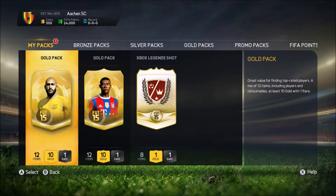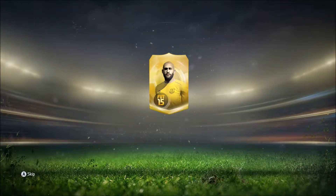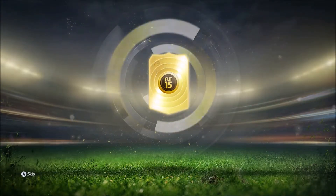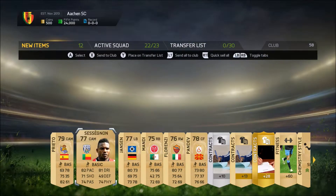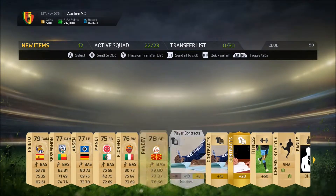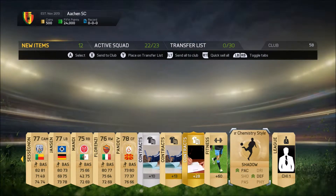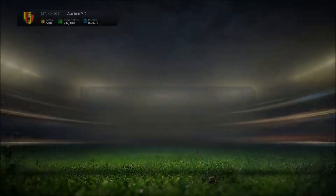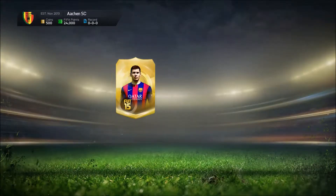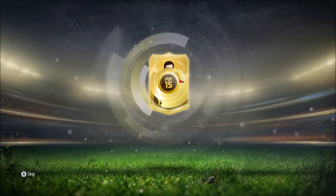So this is about two gold packs and then an Xbox legend shot. Come on then — Preto, nice! We've got Sessignon, that's not too shabby. Manager league — oh, the chemistry styles have been redesigned, that's pretty cool. Not bad, not bad. Another pack, another gold pack — it's a lot quicker this year to open and see what you get.